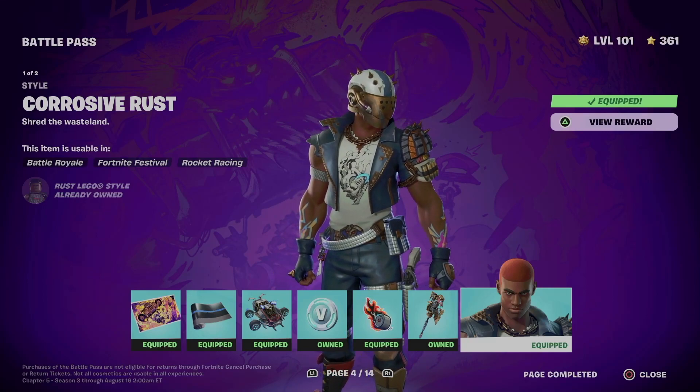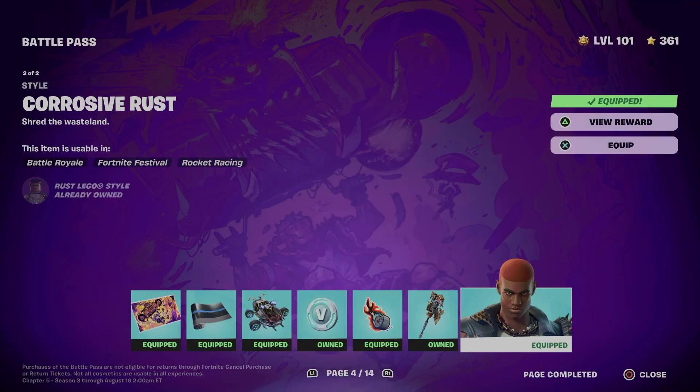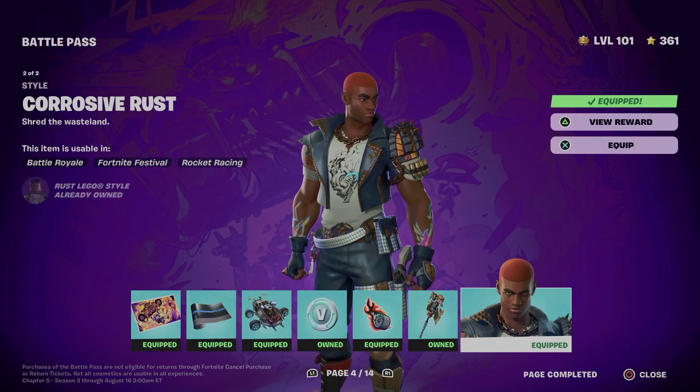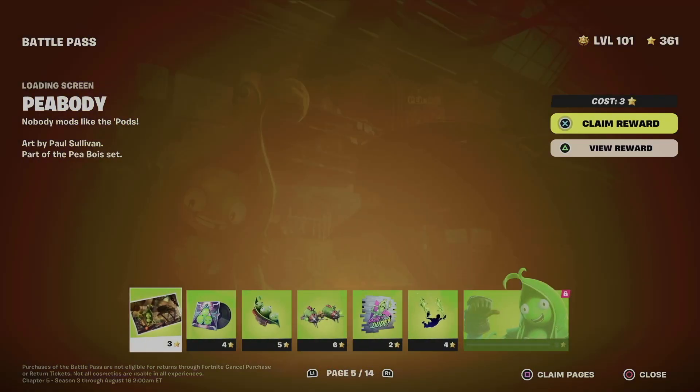The skin comes with two different styles, which I'll show you right here. This is the second one — with the helmet and without the helmet. Then we can move on to page five.